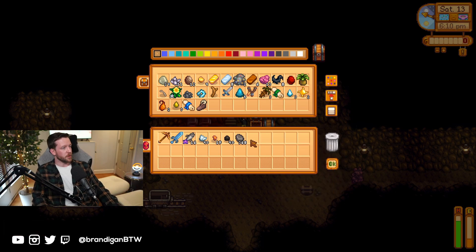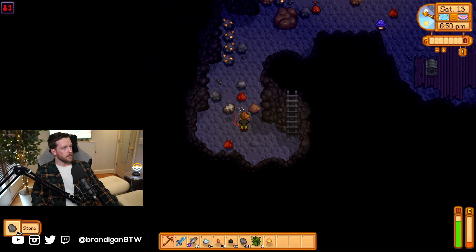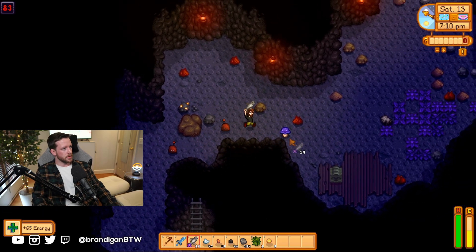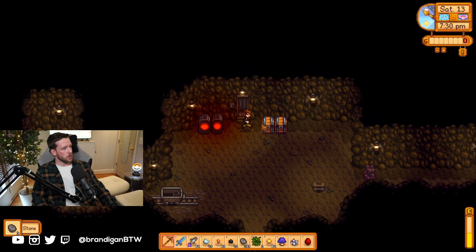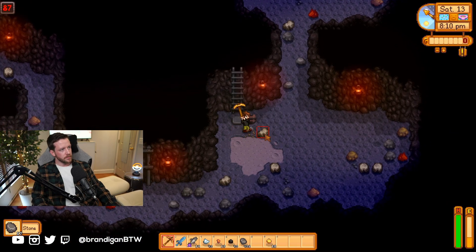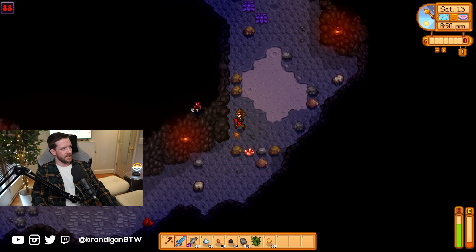We're now at level 80 — these are the magma floors. We flew through the last section, which is great. Now our glaive is a little less useful; it doesn't do as much damage as I'd like against these monsters because everything's getting progressively harder. At level 90 we get the obsidian edge, which is an upgrade from the glaive, so we'll finally switch it out. It's done a good job — I'm still very happy I got it early. It makes this run a lot easier; otherwise you're starting with the rusty sword and slowly upgrading, which is a pain.